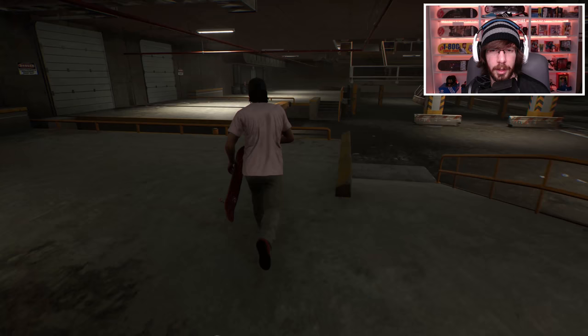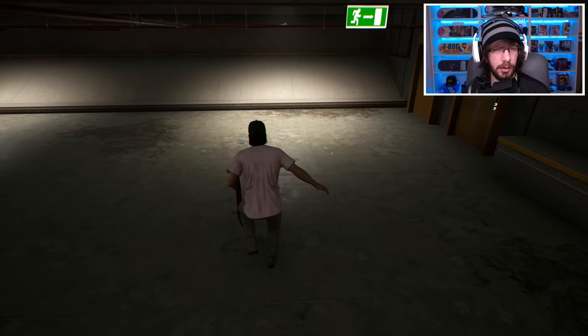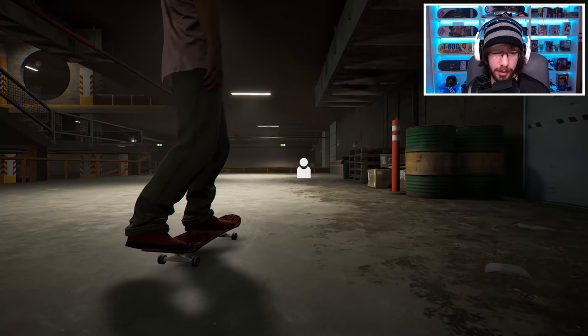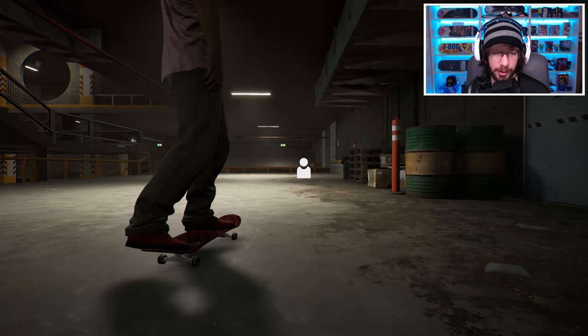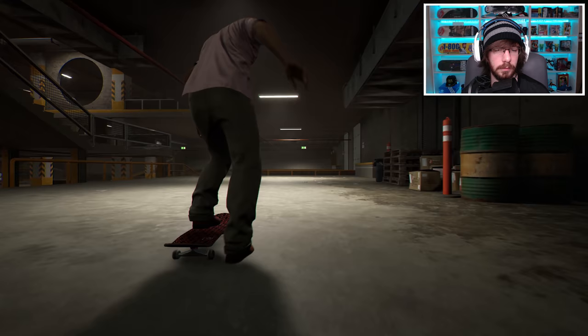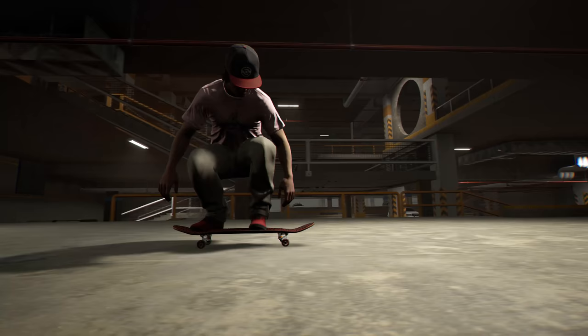Now that we're done here, I noticed there's a little manual pad. Let's try a pressure hard flip into nose manual. I don't think it's going to let me pressure flip out of a manual — let's try it out. Yeah, I won't be able to do a pressure flip out of a nose manual or a regular manual. I'll just try to do a nollie hard flip out instead. Oh wow, I really like the way that nollie hard flip popped. Let's take a look at that in the replay.